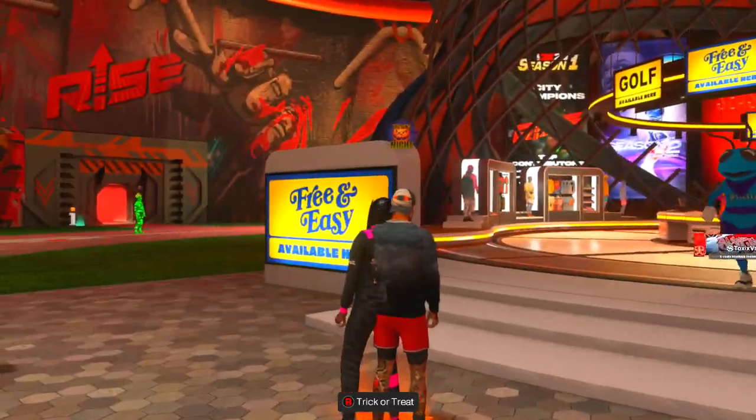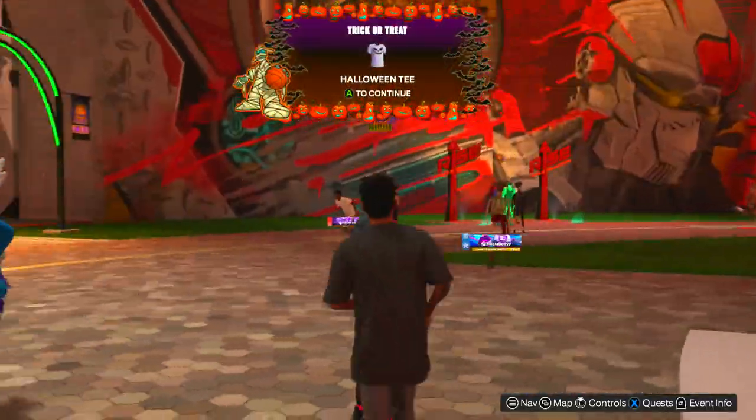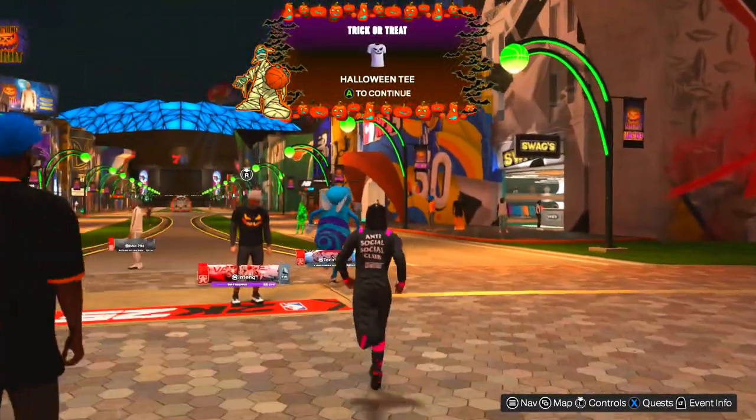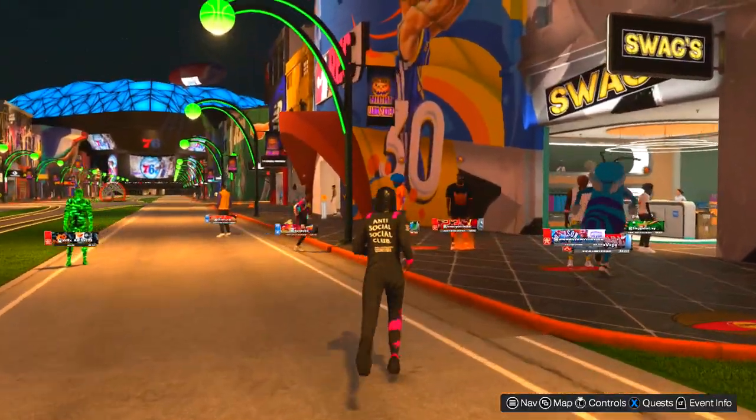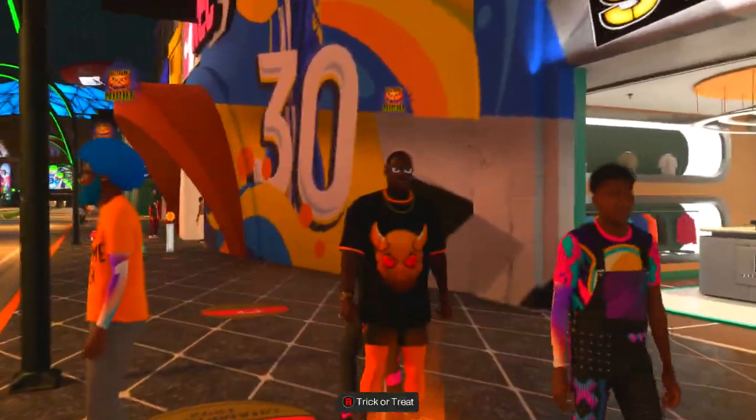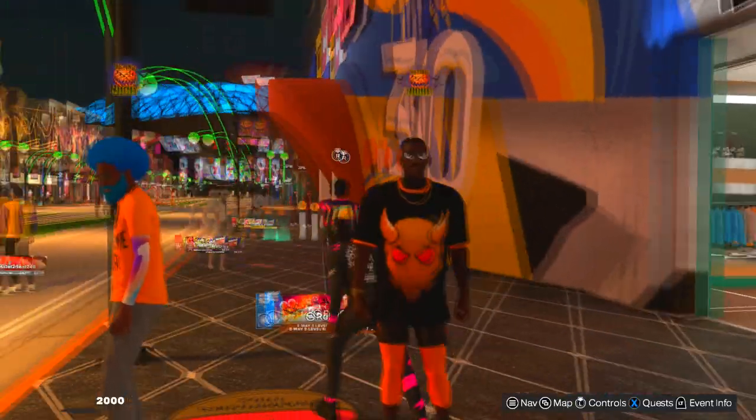First one is right here — you wanna come to this one and click B or circle. The first thing I got was a Halloween tee. We're gonna come in front of Swags, and there's one right here in front of Swags. That one gave 2000VC.